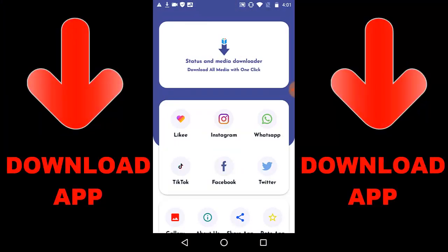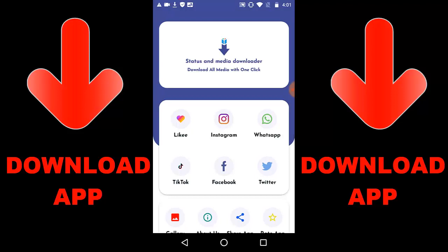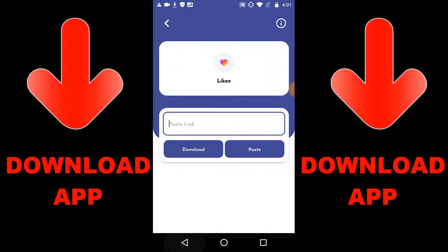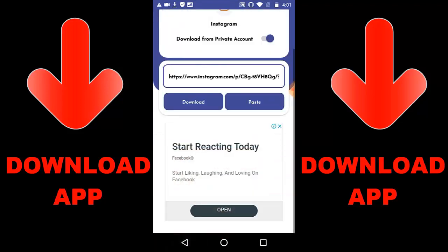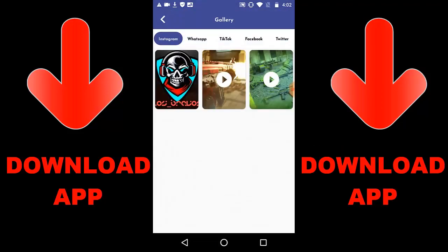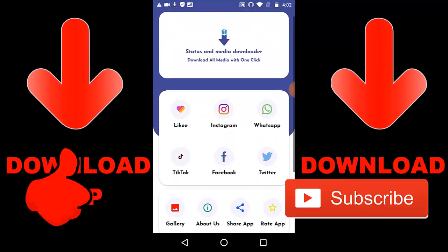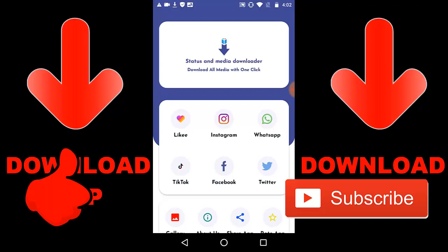Check out this new app that is trending - it's called Status and Media Downloader. You can download media with one click from Likee, Instagram, WhatsApp, TikTok, Facebook, and Twitter videos or images. Just get a link, paste the link in the app, then press download. Once you download the video you go to the gallery to check it. If you want to get the app link, check the description below or check Google Play - it's called Status and Media Downloader.